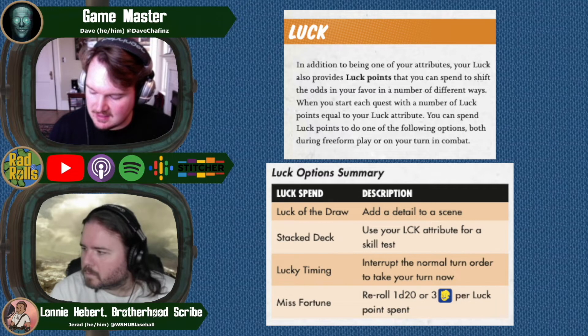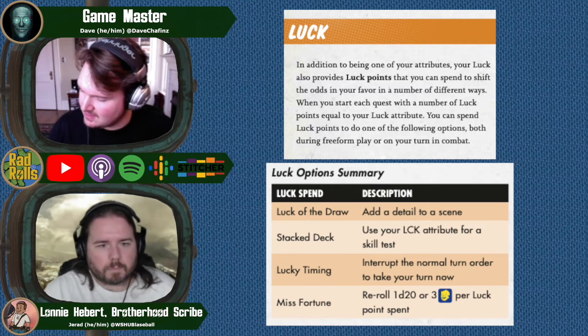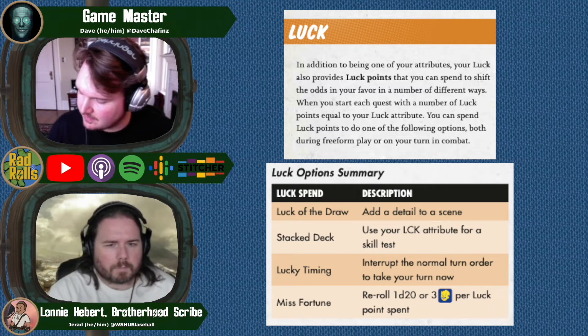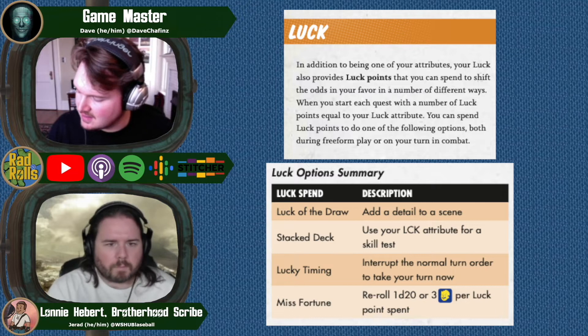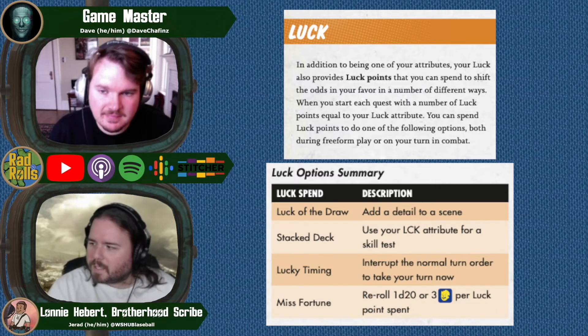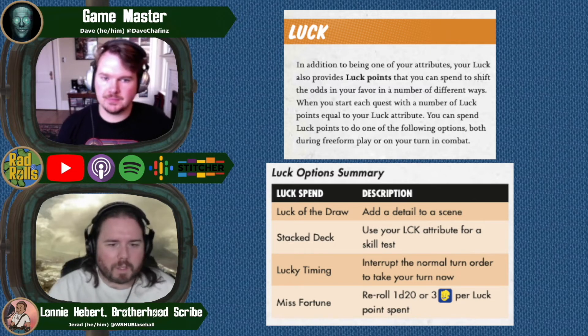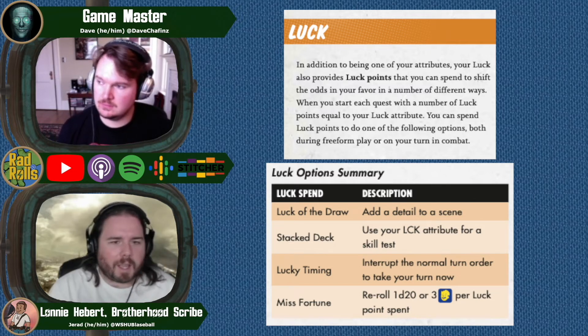Next is Stacked Deck, where you use your luck attribute for a skill test. We don't often use Stacked Deck. Depending on how your character is made, it might not be used at all, because the goal is you'd need a SPECIAL stat that's lower than your luck.